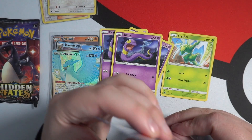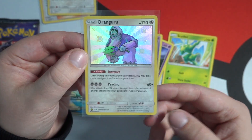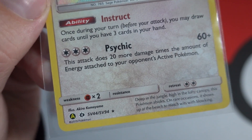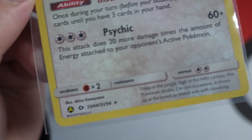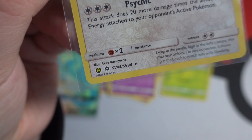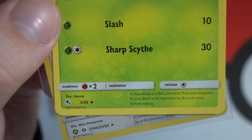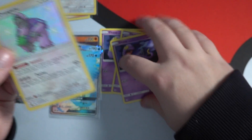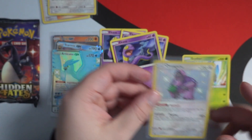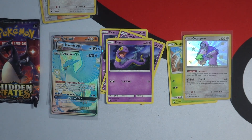I'll take the Onyx GX right now given how dry this session has been — it's not crazy but I'll take it. We'll put the Oranguru in a sleeve because that is a great pull. For those new here, shiny vault cards are marked SV — you can see 'SV' out of 94 in the corner. That's the shiny vault set, whereas the main set of Hidden Fates goes up to 68. So we'll put Oranguru with Scyther to keep him company and continue with our packs.